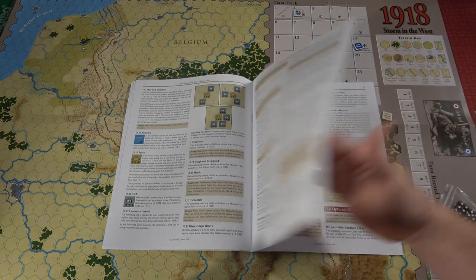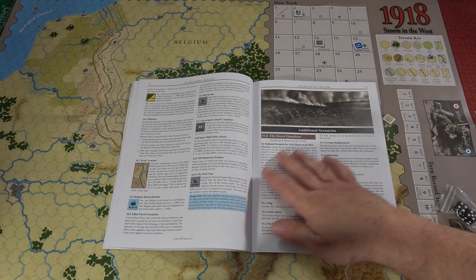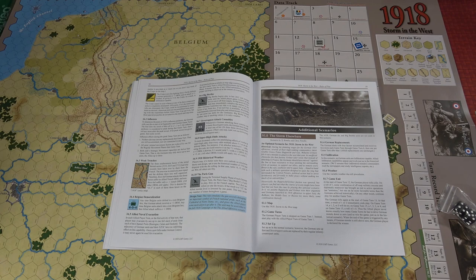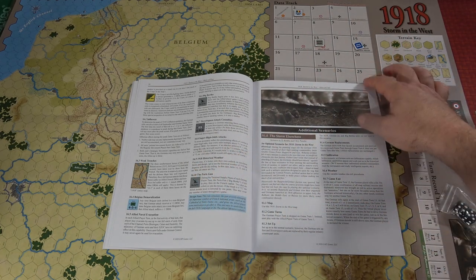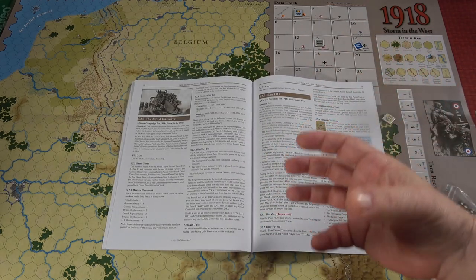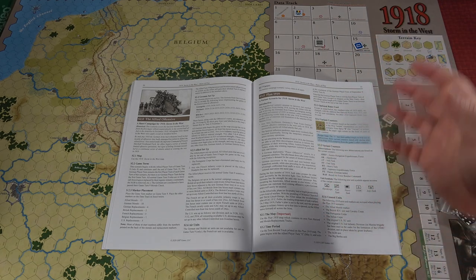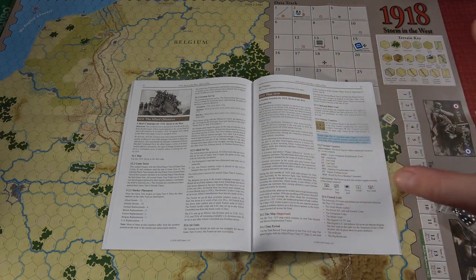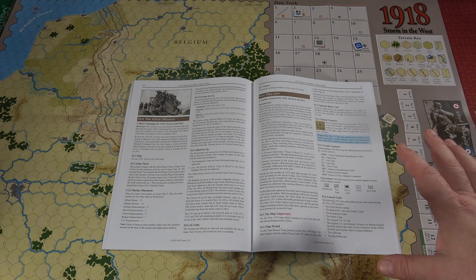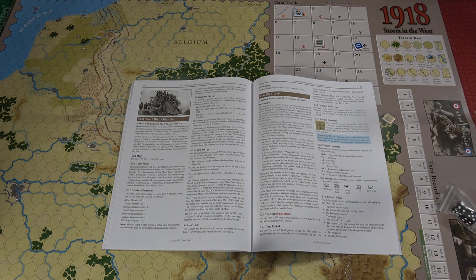Talking about all the different types of terrain, some optional rules, and then the extra scenario: the storm elsewhere. Remember, they stormed west — what happens if they went east? Another fantastic way of taking a game and making it fascinating and interesting and something that you are going to enjoy, whether you are a beginner or a well-experienced war gamer. I think this is something special: 1918, 1919, Storms in the West.